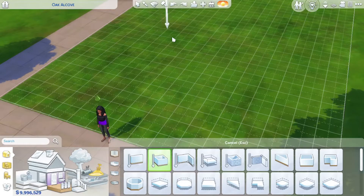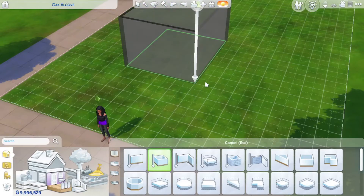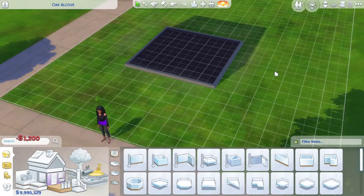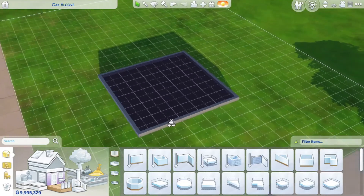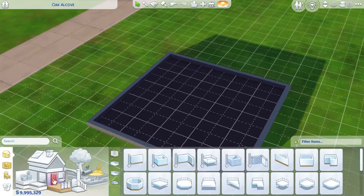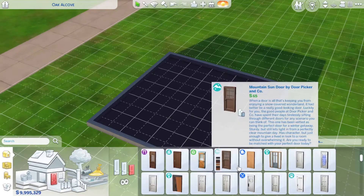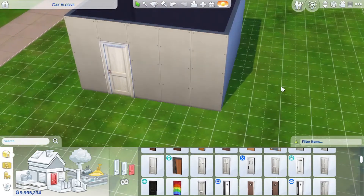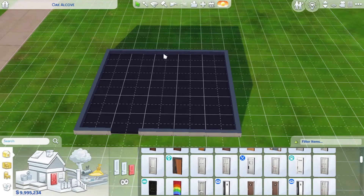Okay, how big do I want the room? I like large master bedrooms. I like for them to have usually a little sitting area and a nice big closet. I think five by five is pretty good but I might change it — I do like big rooms. Let's start with a door. I'll go with a base game door that way I don't already have a pack in it. Usually master bedrooms have an ensuite bathroom; I might also build one of those. I'll save that decision for after I get the bed placed and get some more furniture in here.